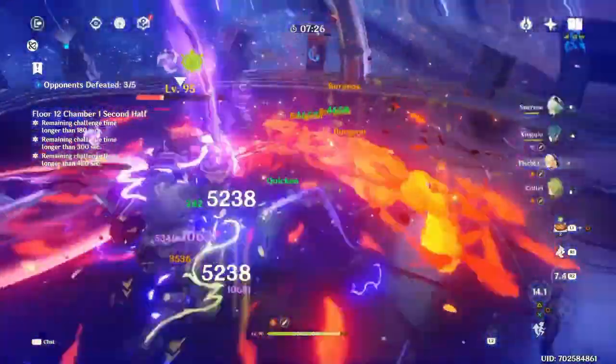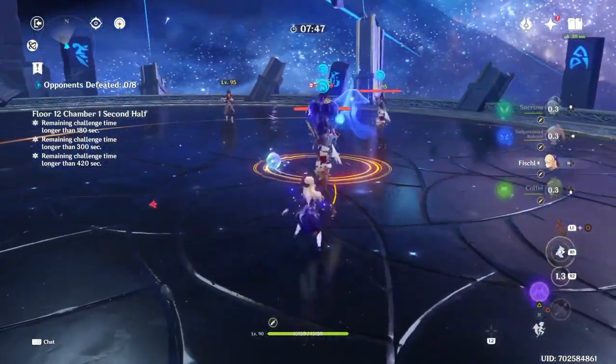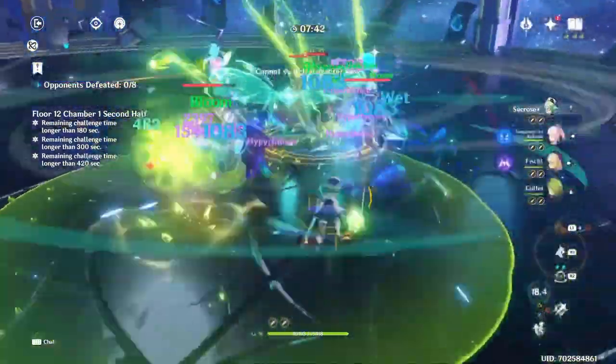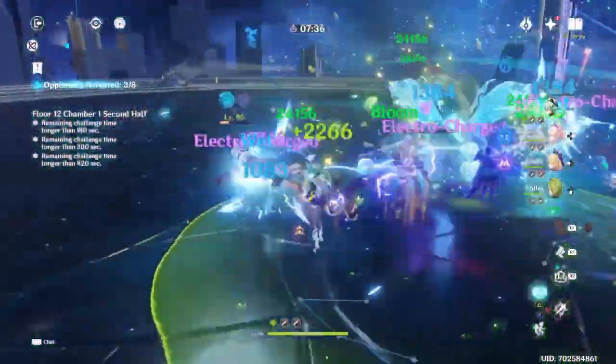The last Elemental Mastery catalyst to cover is Sacrificial Fragments. The refinement doesn't really matter — it's basically just an EM stat stick and can help you front-load spreads on a quickened enemy. Since its passive isn't that great unless you're trying to front-load damage, it actually slightly loses out to Magic Guide depending on the team, but is still a decent option.